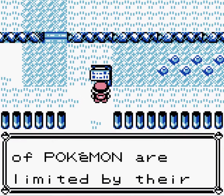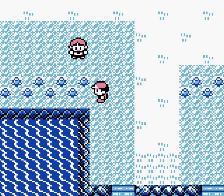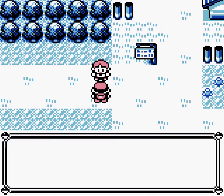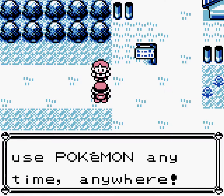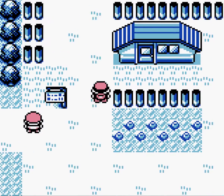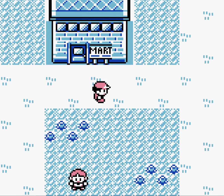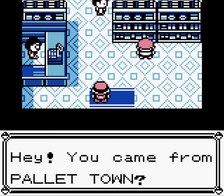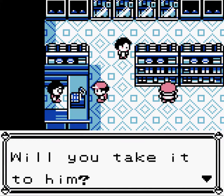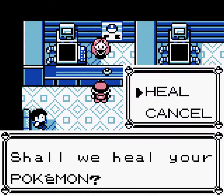And we reach Viridian City. We have PP and PowerPoints. This dude tells us we can carry our Pokemon anytime, anywhere. Viridian is the eternally green paradise. This guy stops us from going any further forwards, so we need to go to the Pokemon Mart. The guy has a parcel — I did come down to Pallet Town. We get his parcel, go down, and I'll just quickly heal in the Pokemon Center.